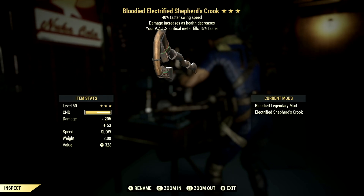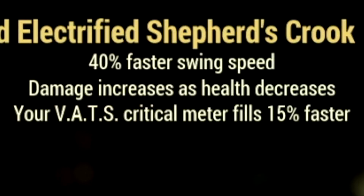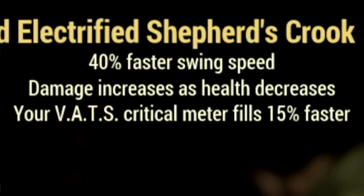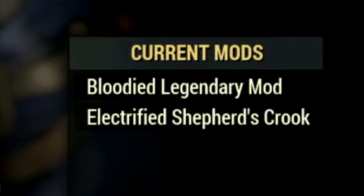And finally, we have the shepherd's crook. Just like the other weapons, we have the bloodied effect and the 40% faster swing speed, but the third legendary effect is your VATS critical meter fills 15% faster. And the mod that we use for this one is the electrified shepherd's crook.